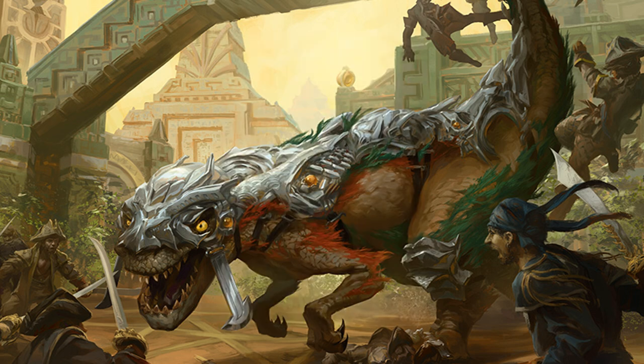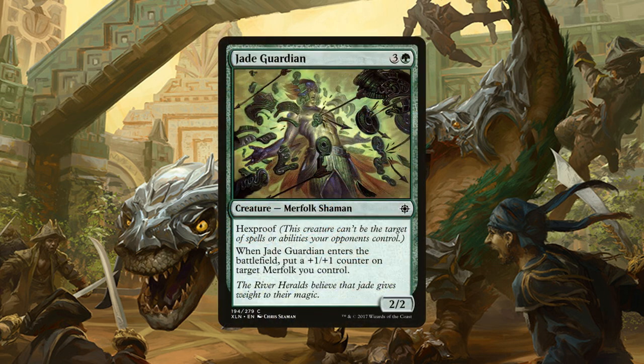And then we have 3 copies of Jade Guardian, a 2/2 merfolk for 3 generic and 1 green mana that has Hexproof and when it enters the battlefield you get to put a +1/+1 counter on target merfolk you control. Now we're not running any other merfolk in this deck, so we're either going to be putting that counter on another Jade Guardian we happen to have out, but most likely it's just going to come into the battlefield as a 3/3 merfolk with Hexproof.